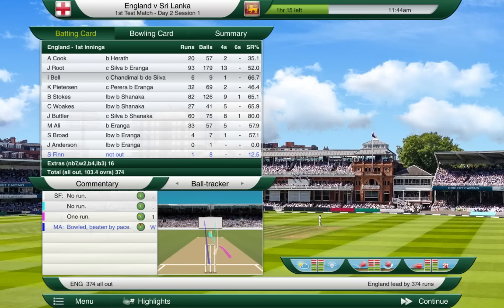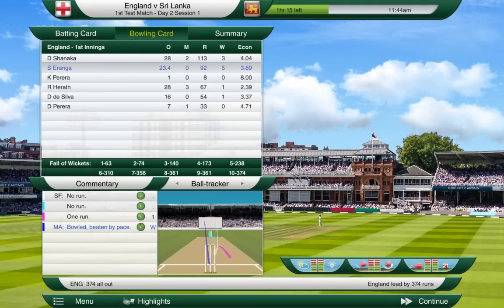Let's have a look at the scorecard. Alistair Cook 20, Root 93 - a brilliant innings from him. Ian Bell disappointing on 6. Kevin Pietersen 32 on his return - expecting better from him in the second innings. Ben Stokes 82 - very very happy with him. Chris Woakes 27 did a job. Jos Butler 60, Moeen Ali 33. Stuart Broad 4, Jimmy Anderson a duck, Stephen Finn not out for 1. Bowling card for Sri Lanka: Eranga five for 92 was the pick, Shanaka three for 113, one each for Herath and de Silva.